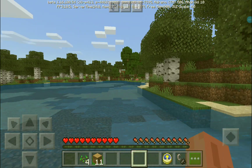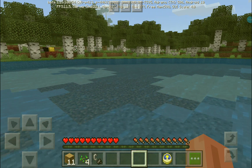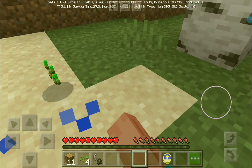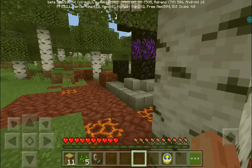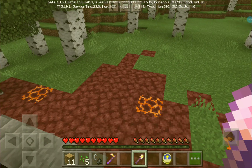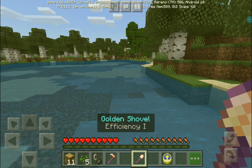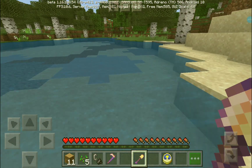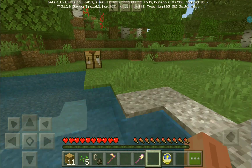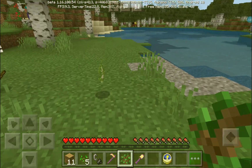I should probably get the hoe because I still found some seeds, and these seeds are good for food and farming. I'm taking the golden hoe and the golden shovel. We should probably focus on getting other materials also. Let's get some seeds.